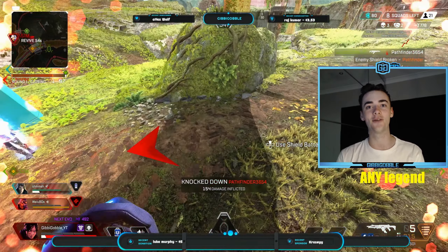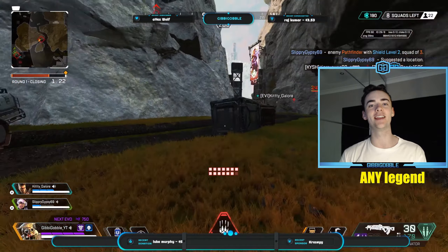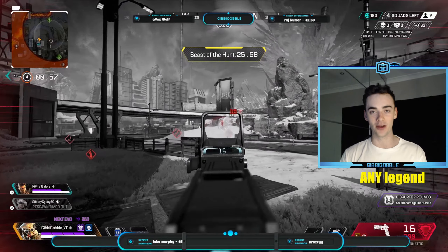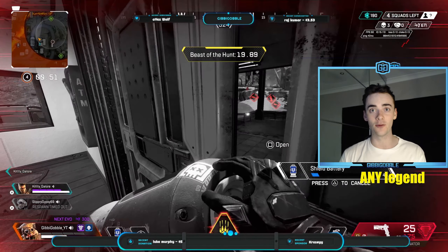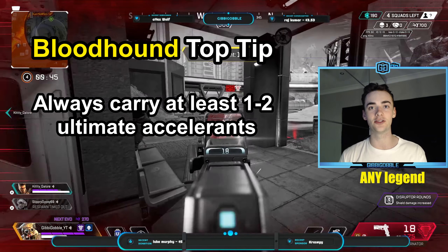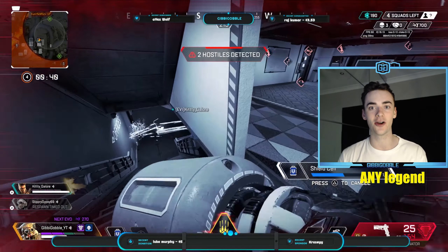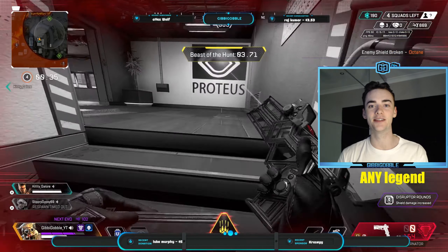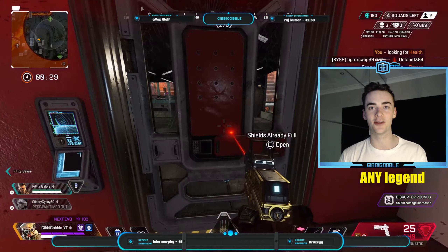First up we have Bloodhound, whose main asset is definitely their ultimate ability. Using the ultimate is pretty much like going Super Saiyan, as you increase movement, get faster scans, and rumor has it greater sexual appeal. You're going to be wanting to use the ultimate as much as possible by charging it with ultimate accelerants. My top tip for Bloodhound is to always carry at least one or two ultimate accelerants, as it has one of the longest cooldowns in the game at three minutes.